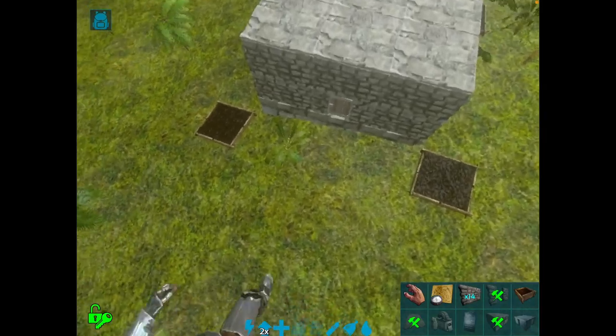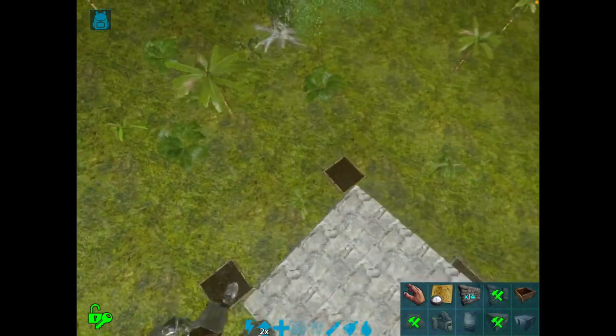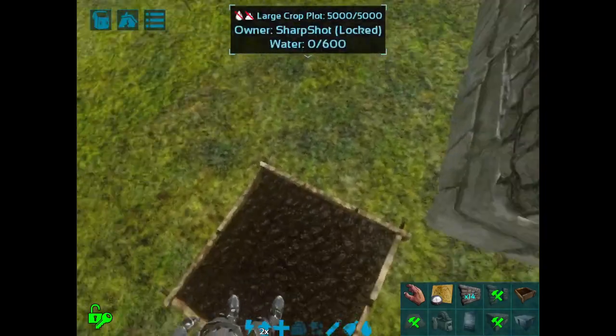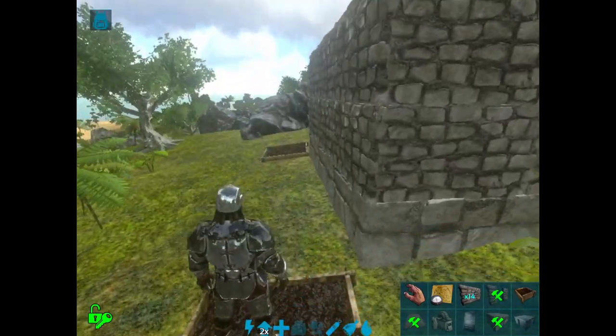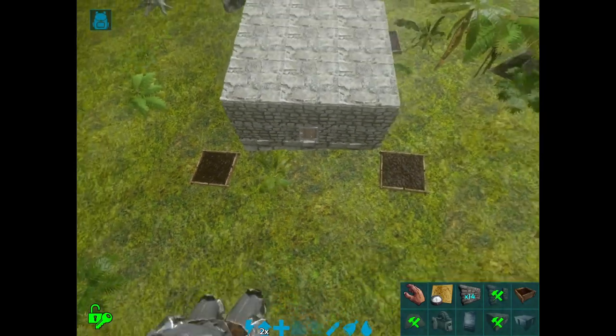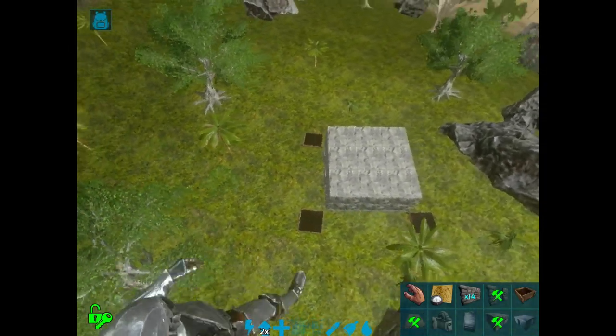Instead of doing that, what you're going to want to do is place them on the floor. The best placement is to put them on the corner of your base — that way a Plant X here can shoot all the way down that end and all the way down the other end of the wall, so all of your walls are 100% protected.